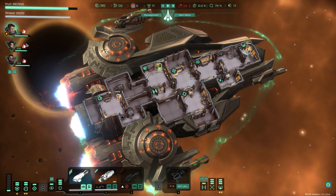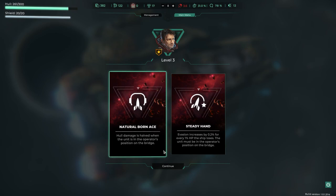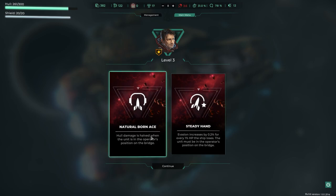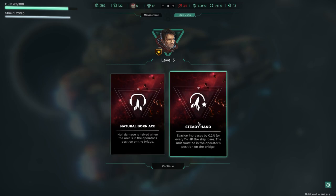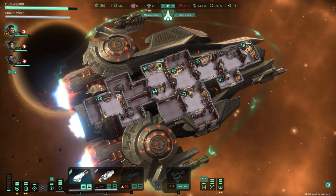Gene has a level up available: natural born ace — evasion increases by 0.2% for every 1% HP the ship loses, but he must be at the bridge. It comes down to effective health versus raw health again. I choose steady hand.